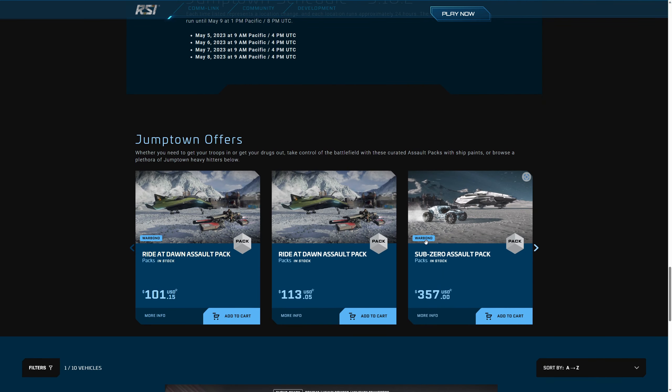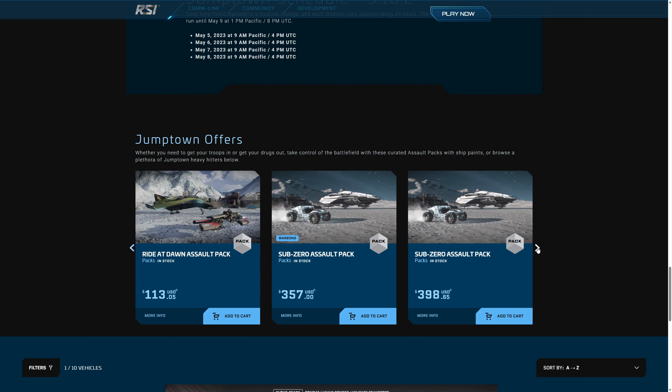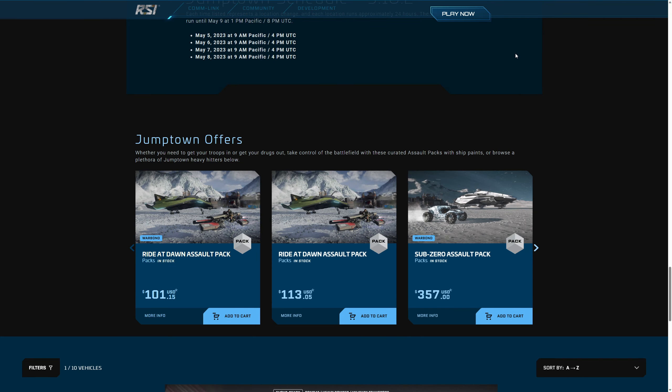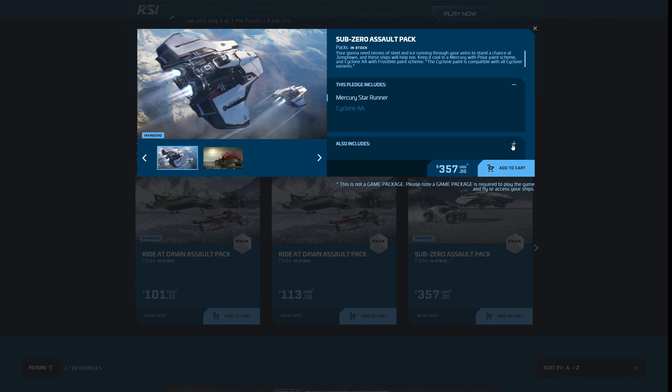CIG her zamanki gibi bu event için özel paketler, araçlar ve gemiler satıyor. Bunlar orada lazım olabiliyor gerçekten ama hepsini oyun içi de alabiliyorsunuz. Eğer game package'ınız varsa farklı bir şey istiyorsanız bunu alabilirsiniz, 24 ay insurance oluyor içinde. Ama benim tavsiyem Invictus haftasını bekleyin, zaten 2 hafta sonra gelecek. O zaman bütün araçlar ve gemiler 10 senelik sigortayla satılıyor, bence böyle daha iyi.